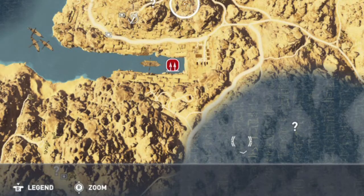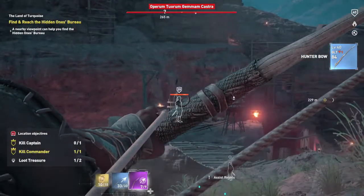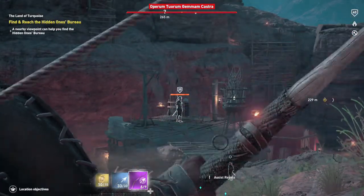This achievement is to free 20 rebels. Rebels can be found in enemy encampments, which are going to be the red icons on your map with the spears in them.